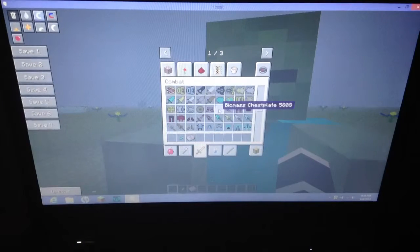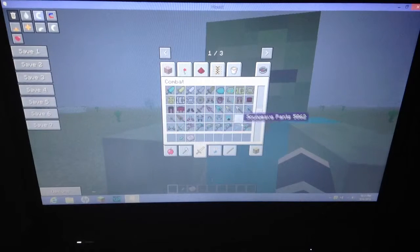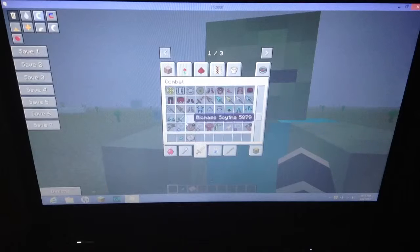Here's biomass armor — I think the biomass looks pretty sick. Here is a glaive. I'm not sure how to pronounce it, but here's a bunch of them. Soul weave pants — sounds pretty cool, I like these.